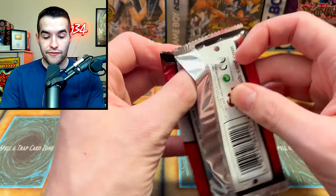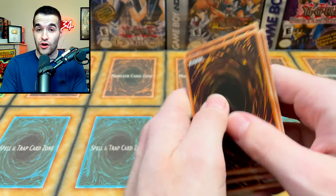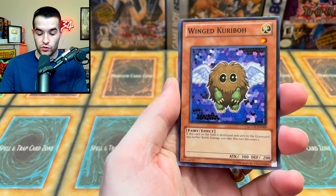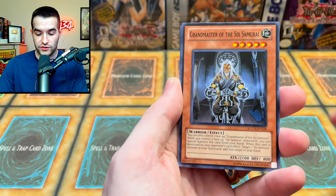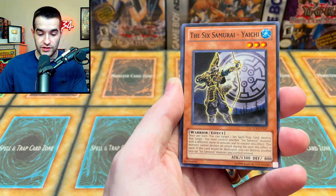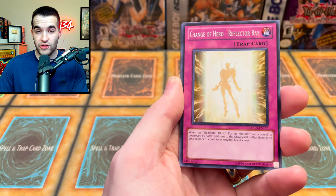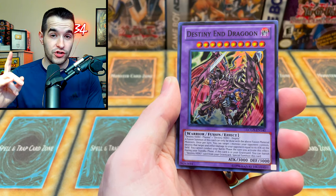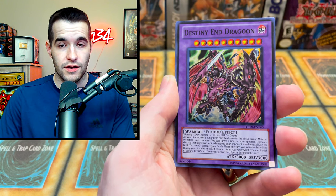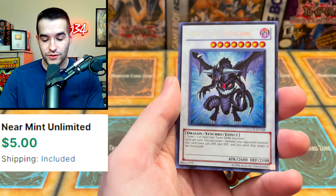The running count for Legendary Collection Two is probably up to $20–$30 at this point, which is a pretty strong showing. Legendary Collection Kaiba was crazy last time though. We got a Wing Kuriboh and the Grand Master of the Six Samurai. Last pack for Legendary Collection Two: Yaichi, Change of Hero Reflector Ray, Destiny and Dragoon — the old school one, not the Dragoon you love and know — and Dark End Dragon, which is worth a little bit and played in Edison Format.